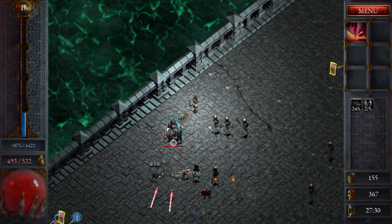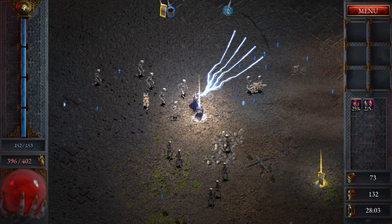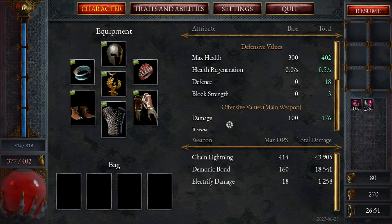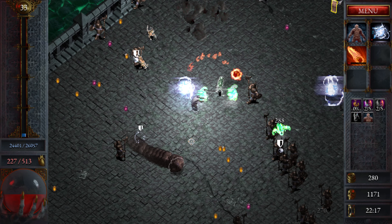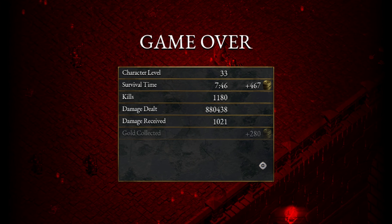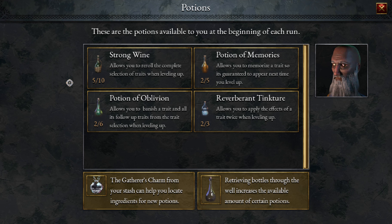The well mechanic is where you find an item in the Halls of Torment, take it to the well, and then retrieve it later at the home camp to use in your next run. Alternatively, you can keep the item and use it in the run you're currently doing. This introduces risk — if you die before retrieving the item, you cannot buy it back at camp. However, there is one major problem with this: unlocking potions.